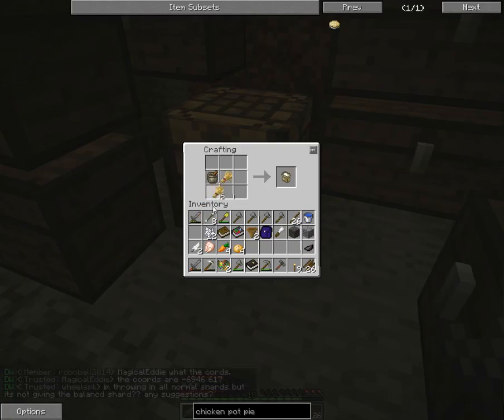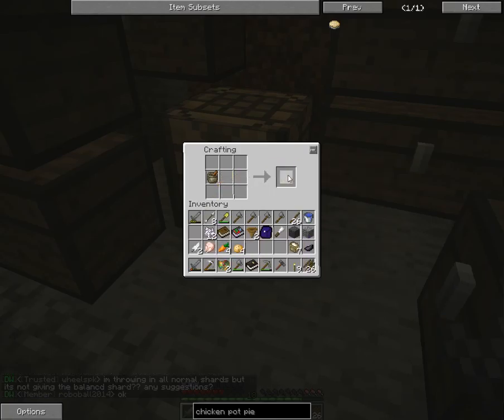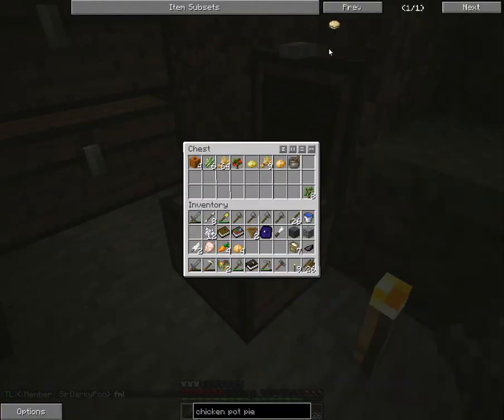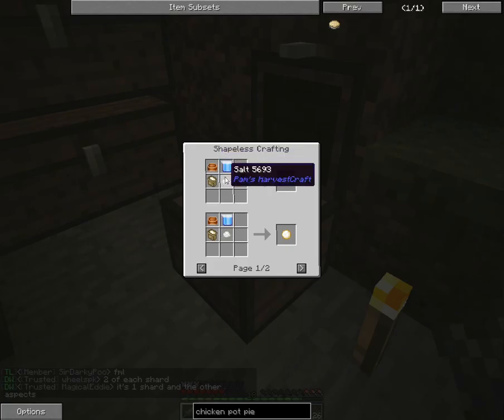You can just make up all your flour there. Then next up we're going to have to make the salt first, so we're going to need a pot, which is four iron and a stick. Put that into there, and then we can actually take the pot and the water and get salt — and we get our bucket back. Salt also doesn't go bad, so you can make up a bunch of it.